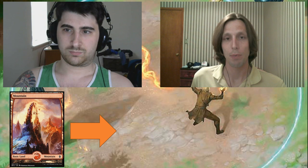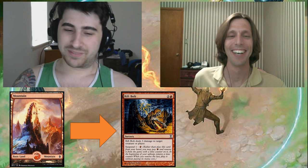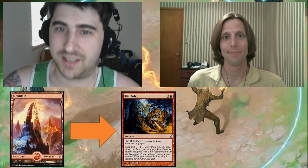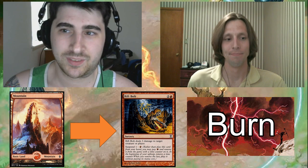Example scenario one: our opponent has not mulliganed, and they lead with Mountain, Suspend Rift Bolt. This one seems pretty obvious. Rift Bolt is only played in one deck in Legacy, as far as I know, or at least one deck that's played a lot, and that's going to be Burn in this scenario.